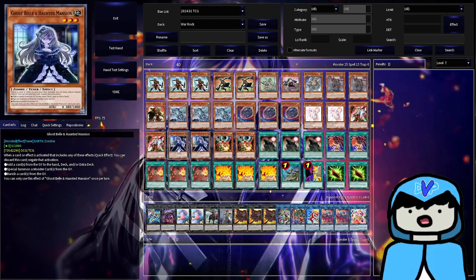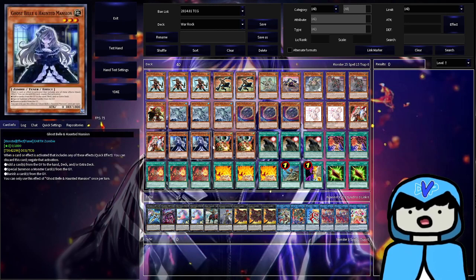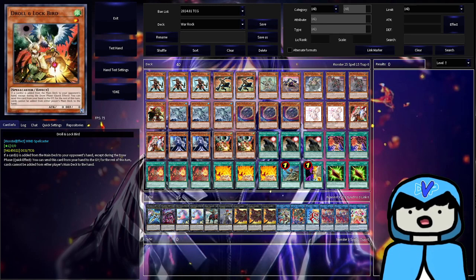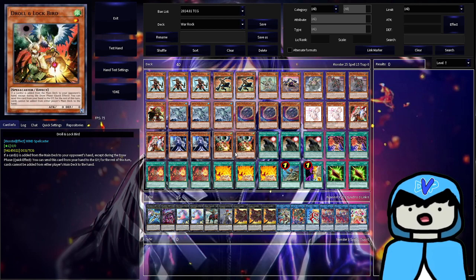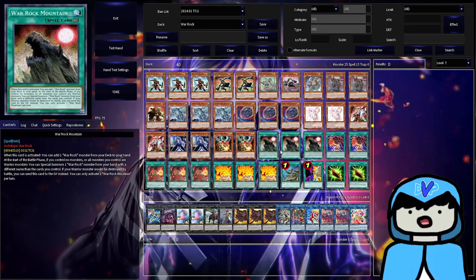Ghost Belle is pretty good right now against Fire King, so I play double Ghost Belle. Double Droll — I know most people are siding Droll, but I decided to main deck it because I wanted high-impact hand traps. If I'm playing against a deck that loses to Droll, it makes the opponent build a much simpler board for Warrocks to combat. If their deck doesn't care about Droll, I just side those out.